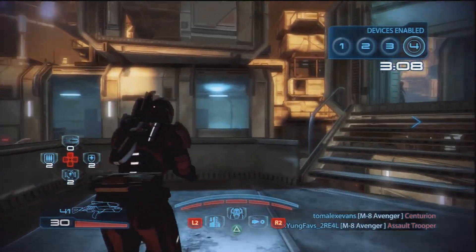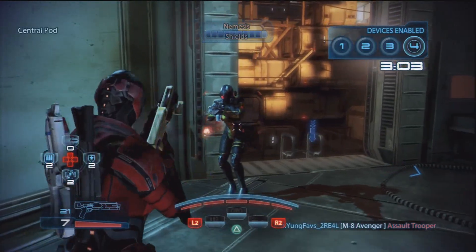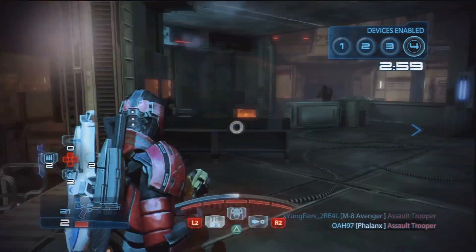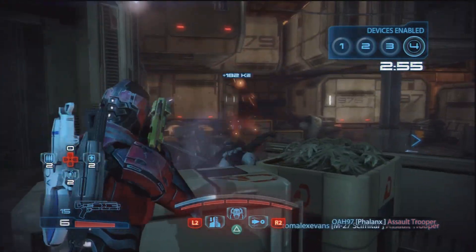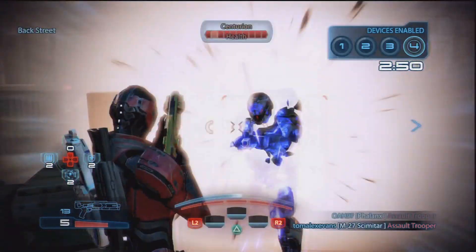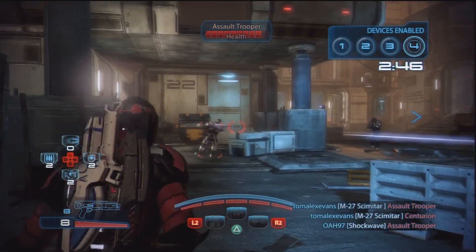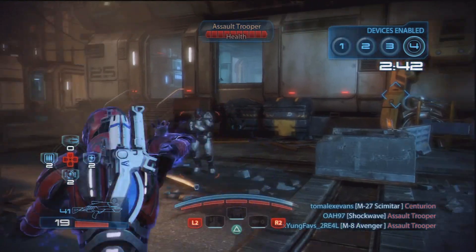The next biotic power available to the Human Female Sentinel is Warp. Warp is slightly different to Throw, as it is much more useful when being used on the offensive, because not only do you stun enemies as you advance towards them, at the higher levels Warp weakens enemies against other forms of attack. So you can use Warp to stun an enemy, and then as you close in with your other weapons, the damage they take will go through the roof. These two clips really show how to use Warp effectively with a variety of weapons against a variety of enemies.